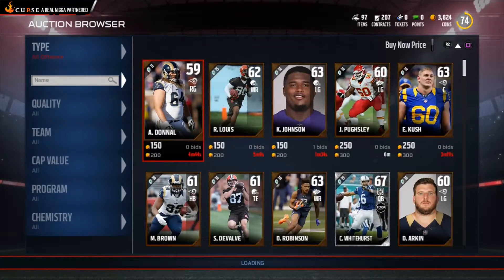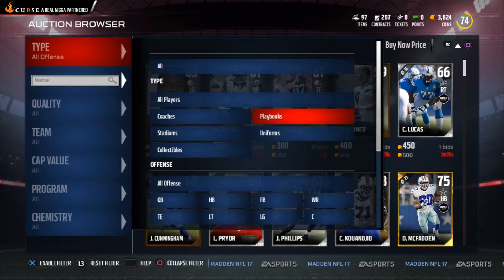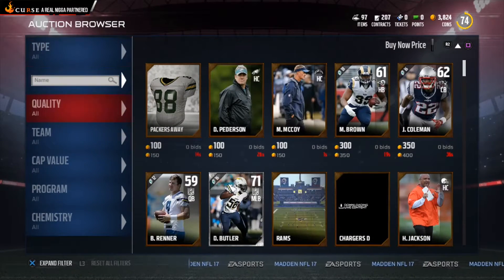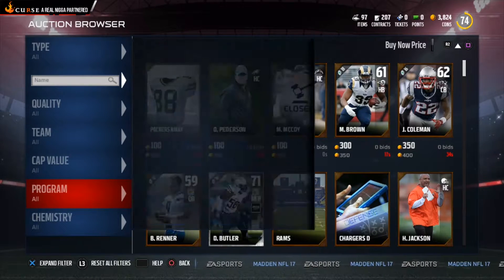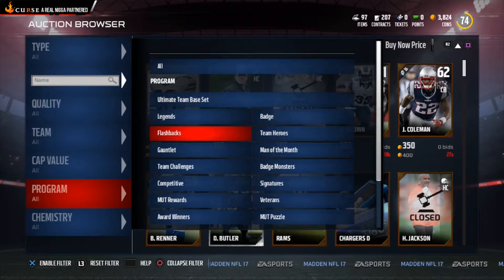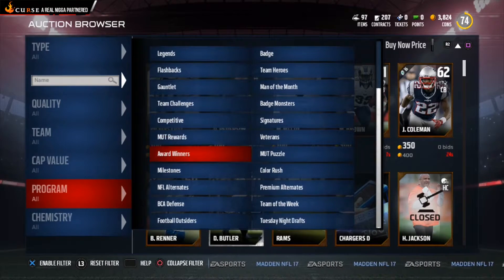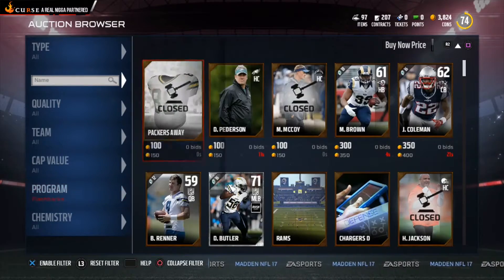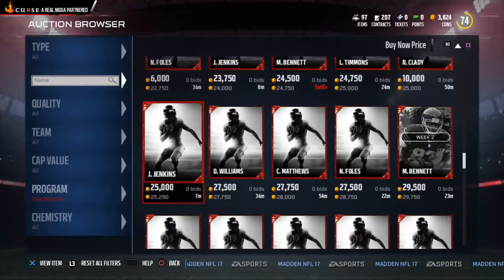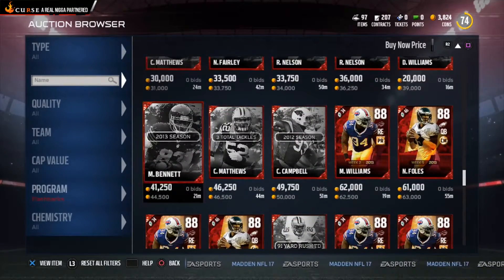Another tip to work the auction block better: go to Programs. You can look for cheap players by filtering badges, legends, flashback — all the categories. Say you're looking for flashback players — it automatically pulls up all flashback cards available, including the challenges you need to complete to get those players.